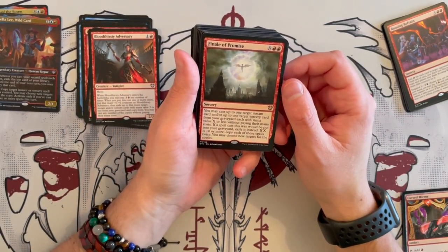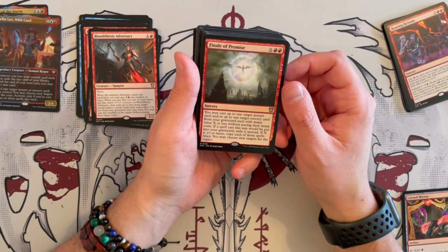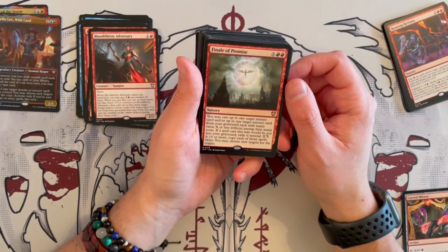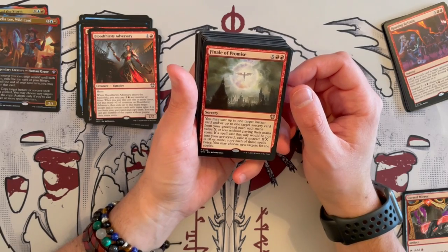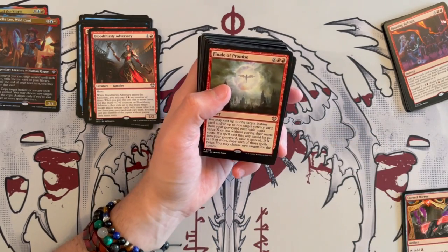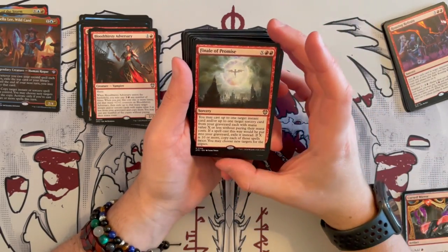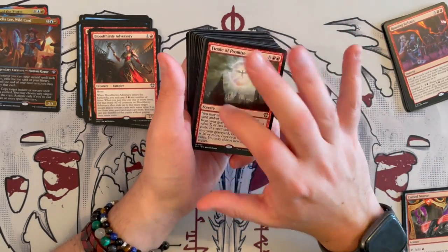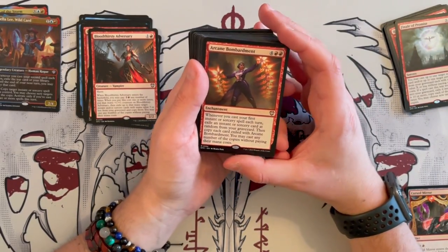Then we have Finale of Promise — sorcery, X and 2 red pips. You may cast up to 1 target instant and/or up to 1 target sorcery card from your graveyard each with mana value X or less without paying their mana costs. If X is 10 or more, copy each of those spells twice. On the bigger end, you want to cast it for the big bang at X=10, which is 12 total. I don't know that I will keep this — it's good as a one-off, but don't have so many of these big expensive ones.